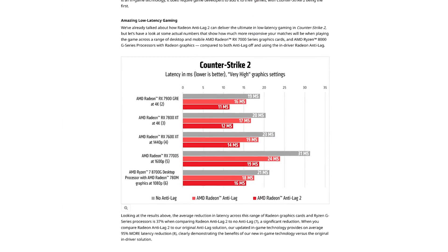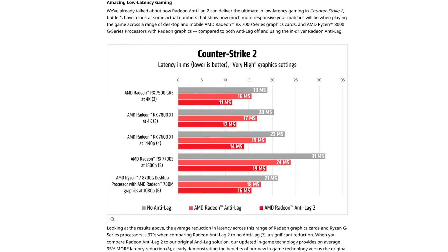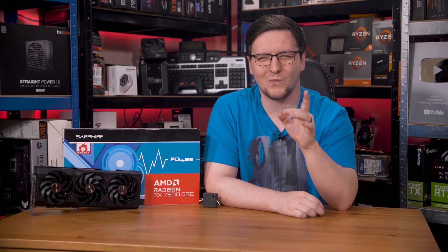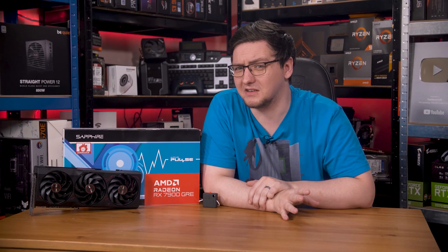So how is it that AMD is claiming up to an average of 37% lower latency in CS2 with Anti-Lag and Anti-Lag 2? I mean, they show receipts on the blog post showing pretty significant gains — the GRE in particular goes from 19 milliseconds to just 11 milliseconds with both enabled. Well, AMD tested with basically maximum settings — the very high preset specifically — and 4K. I'm going to stick with 1440p, so the gains are going to be a little less impressive here, but I will stick it on very high so that you can see the difference.